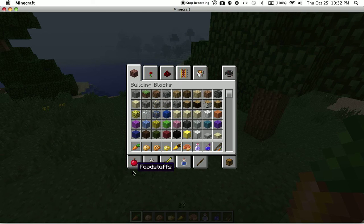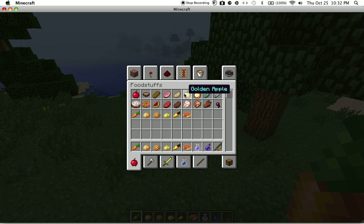The golden carrot is basically the same thing as a golden apple — it's the same recipe, except that there's a carrot in the middle.